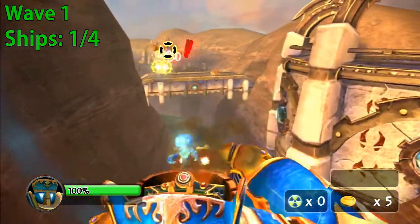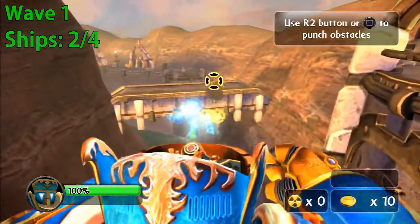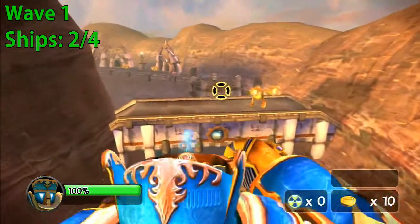First I'll talk about the ships. The ships are the hardest because some of them disappear quickly and some turn around and come back at you. That's why I'll do a ships destroy counter in the top left hand corner for each wave.